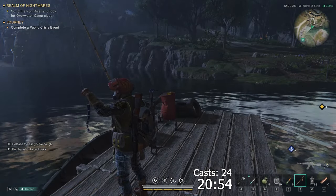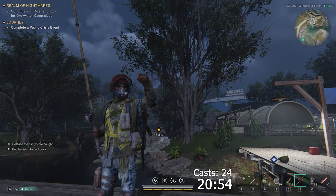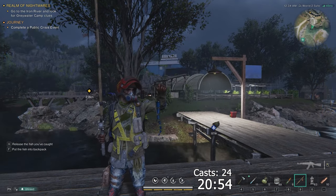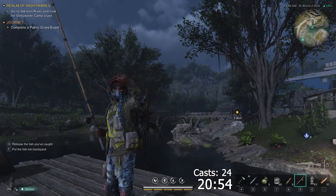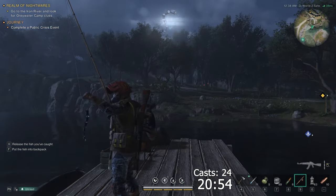All right, there we go. That didn't take too long — 24 casts. I actually think that was more casts than the first time I got it, but still not too bad. There it is — electric eel! Press F to put it in your backpack. Do not release it — put it in your backpack.